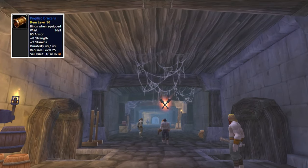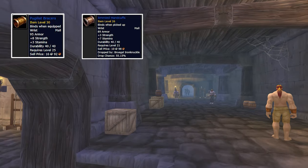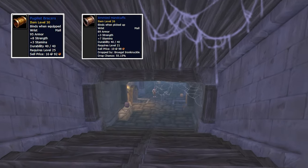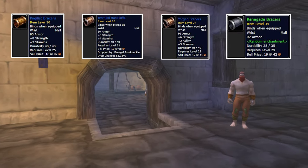Bajillist Bracers can drop off any mob in Razorfen Kraul, but sadly the chance is really low. Jim and Handshifts are a strong option for Alliance players only, as they can be looted from the Stockades from the rare dwarf boss named Rugal Iron Knuckle. Other options from the market are Jorgen Bracers and Renegade Bracers.